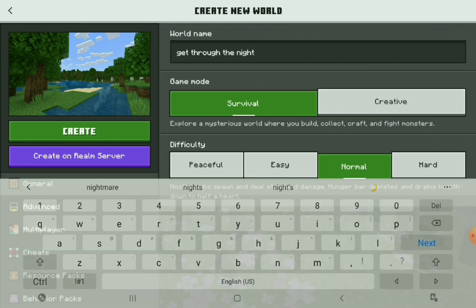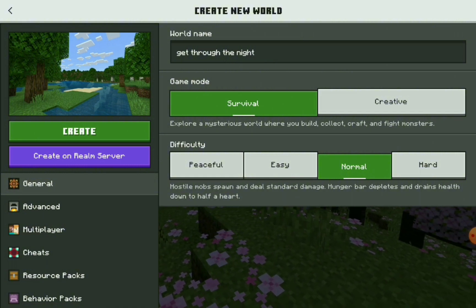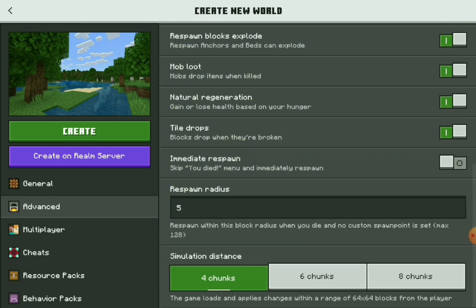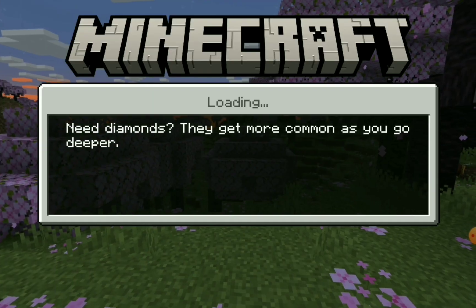This is a survival world. I'm gonna leave it on normal. The only thing I might want to change is I like to have coordinates. I don't think I'm gonna change anything else. So we're on a survival world. We are in bedrock and we're not setting what biome — we're just gonna see what we get.